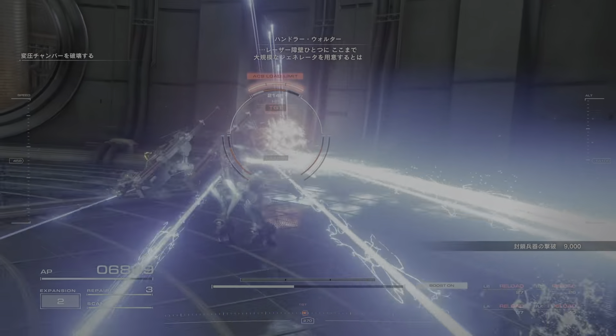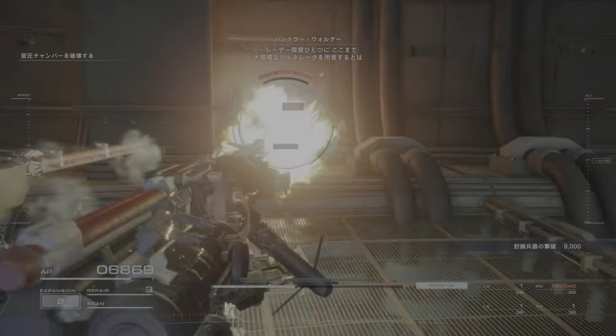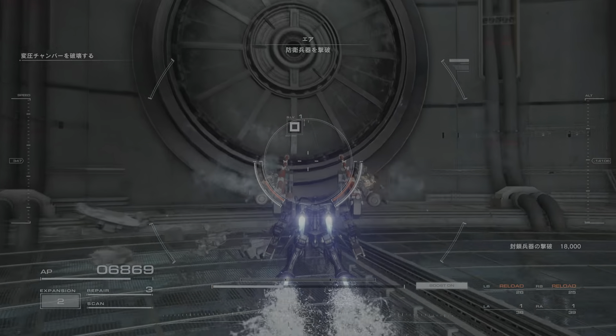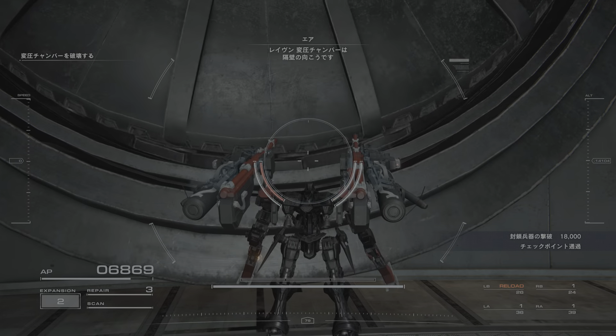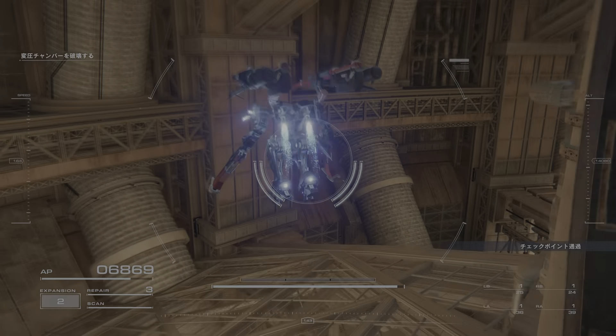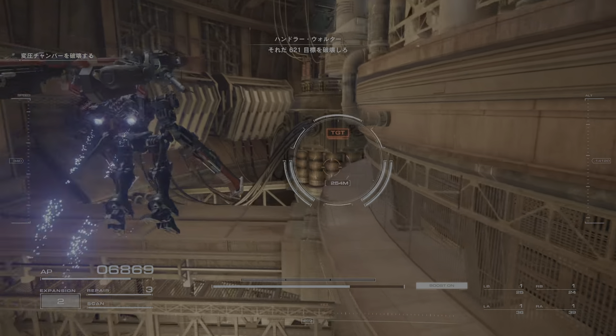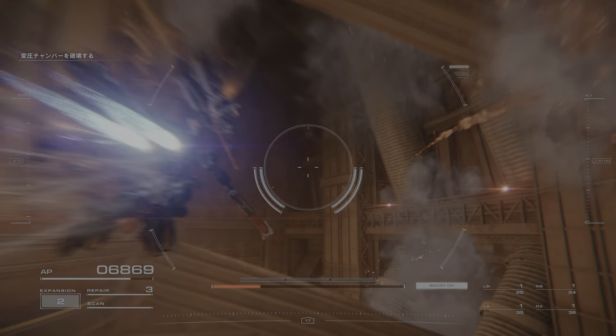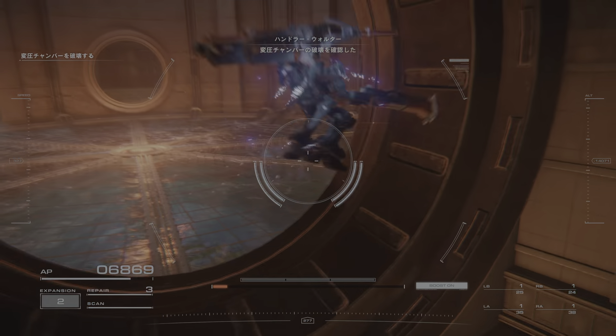They really went above and beyond to keep that laser barrier going. Defense weapon destroyed. The pressure chamber is behind the partition. There, 621. Destroy the target. Pressure chamber destroyed.